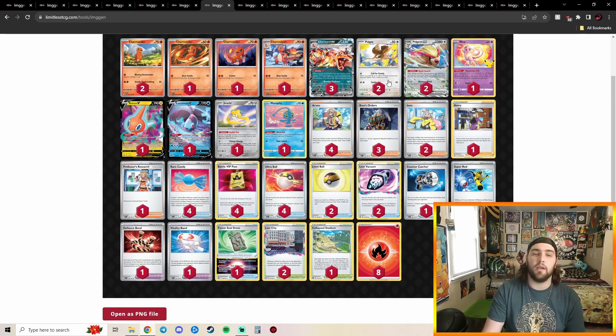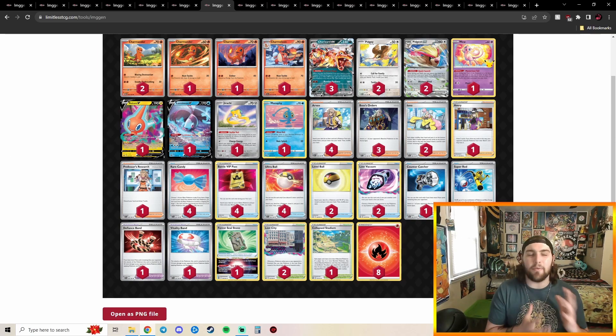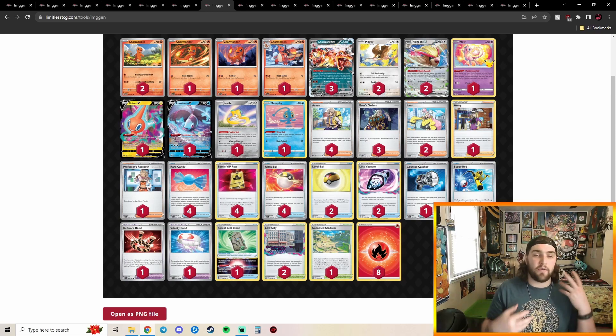For Pidgey, I'd personally play the 60 HP ones over the 50s so Sableye doesn't have those two extra damage counters to deal with, though Call for Family on the 50 HP ones could be useful. I like that this person is playing Level Ball to find all the small Pokémon, and I like Avery as a one-of in Charizard decks. Avery is just a good card in a lot of decks right now because so many strategies want to go super wide.